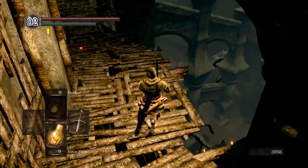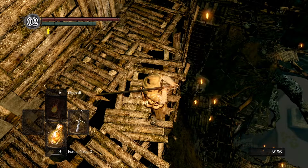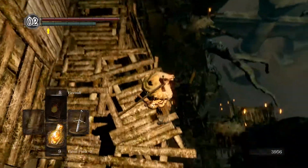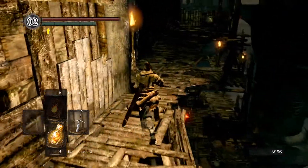Alright, so here we are in Blighttown. We're on a very precarious platform. There's just a bunch of shabby, rickety wooden structures between us and the ground. And that's the swamp — that's where we need to go. So we're going to head on down there.